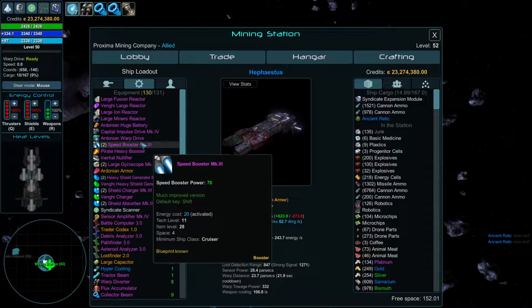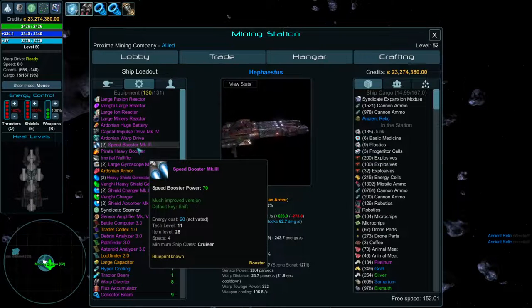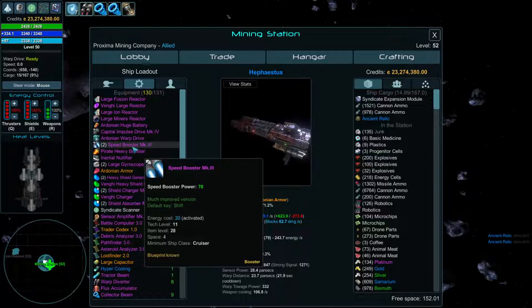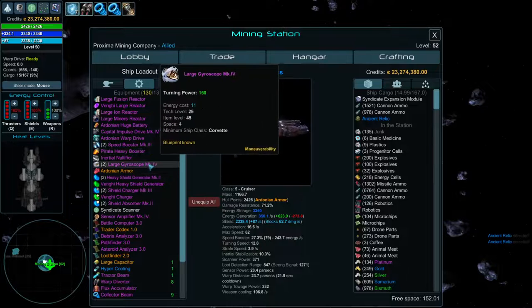There are two kinds of speed boosters: the regular one takes 4 space at 70 speed, and the pirate version takes 3 space at 63 speed. Testing showed that four pirate heavy boosters stacked together give more speed power with close to the same or less energy than three regular ones in 12 space — so the pirate heavy boosters are better in the long run.